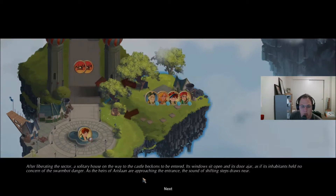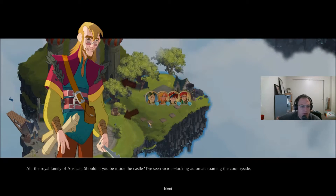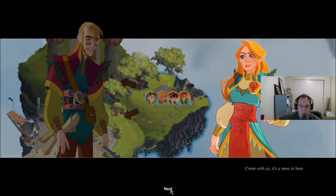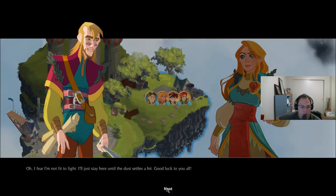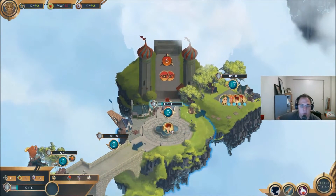As the heirs of Arislan approach the entrance, the sound of shifting steps draws near. 'Well, who's there?' 'Ah, the royal family of Arislan — shouldn't you be inside the castle? I've seen vicious-looking automats roaming the countryside.' 'We're on our way back there right now, Professor Dietrich. The Duke is holding back the raiders as we speak. Come with us.' 'Oh, I fear I'm not fit to fight. I'll just stay here until the dust settles. Good luck to you all.' I don't think I'm doing a good job with these voices.